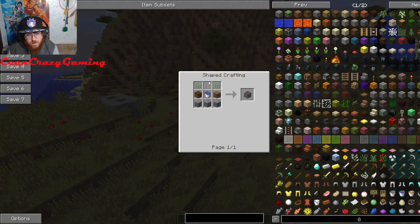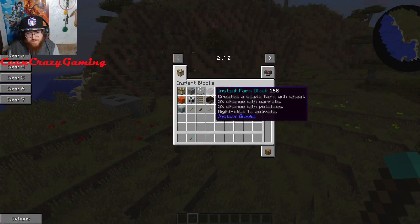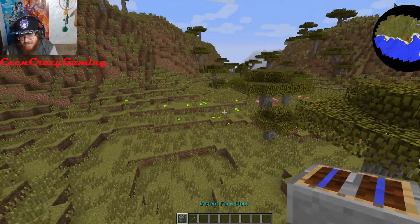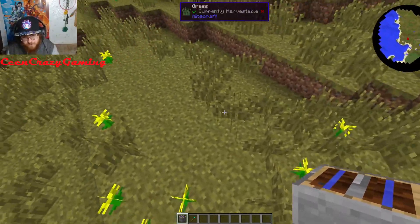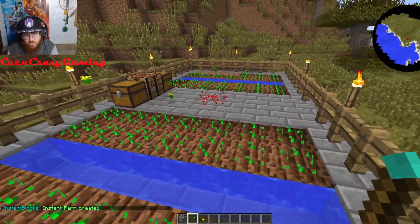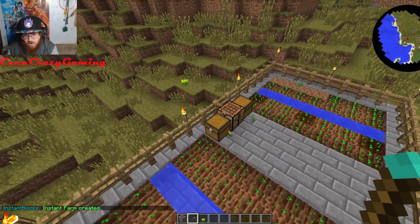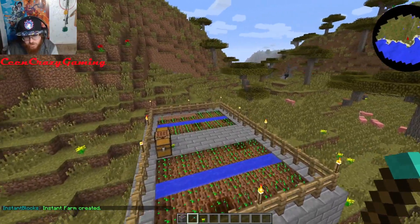The next block is the Instant Farm Block. This is how you make it — you take seeds, put dirt, water, and stone bricks, and then you make yourself an Instant Farm Block. You place this down anywhere, right-click it, and boom — you have yourself a brand new farm. Look at that! Pretty cool.